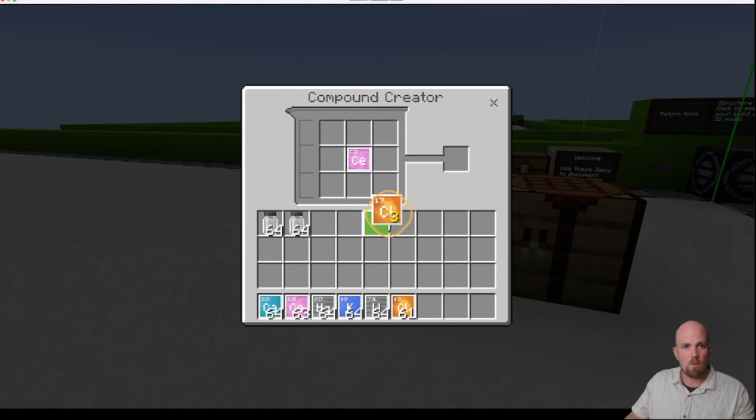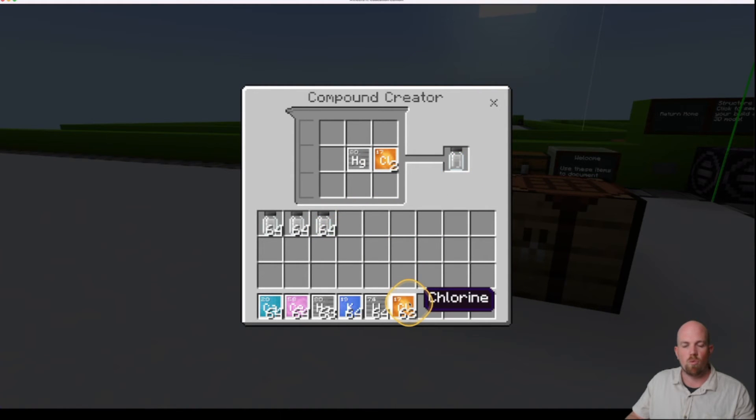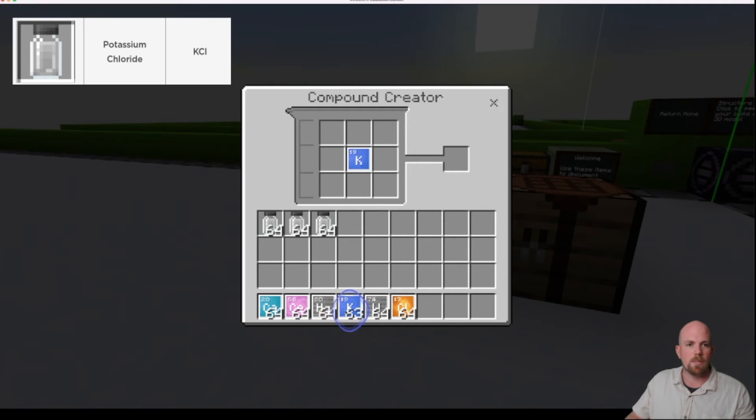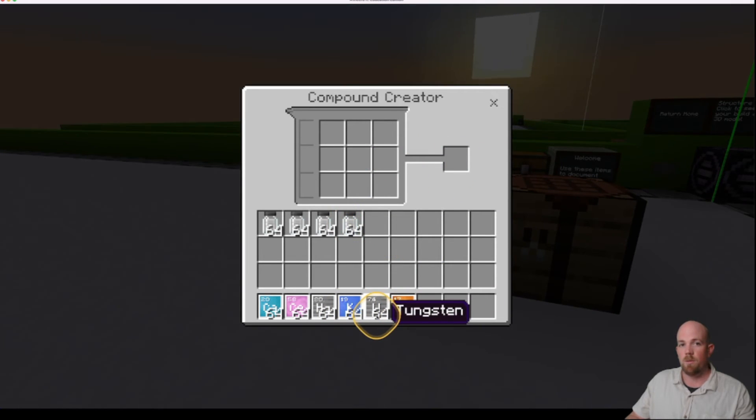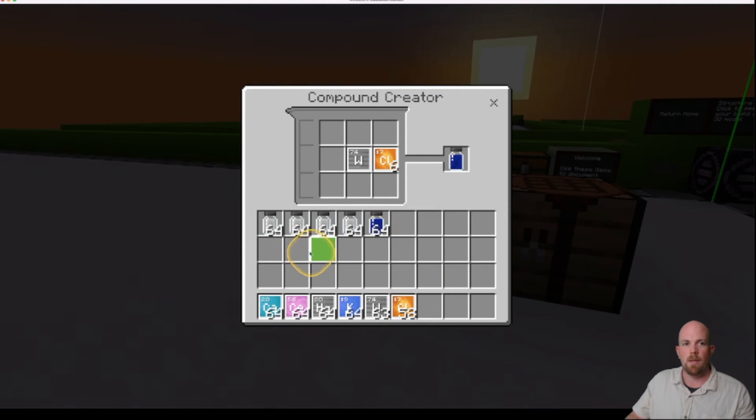Let's make the mercury one — mercury will end up being our red one. For mercury we'll need one and then two of the chlorine. Let's drop that in. And then potassium, which will be our purple — we need one potassium and one chlorine, that will give us purple. And then we're going to do tungsten — that's going to be one, and then six chlorine. Let's pop that in. There are our colors that we're going to use.